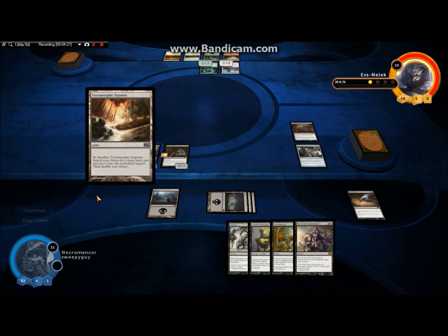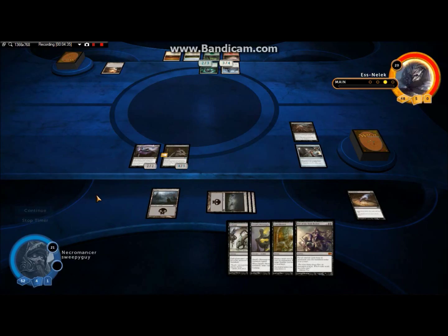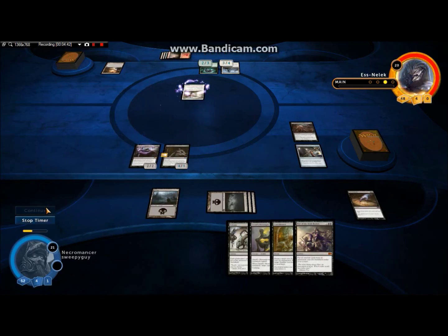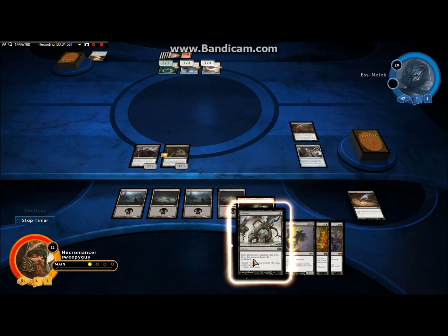We've actually gained enough life to offset what we did originally, which is pretty sweet. That little two-life loss we did to draw two hasn't affected us at all because of my Staff. Please, please initiate combat — you won't, but please.